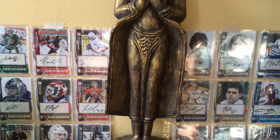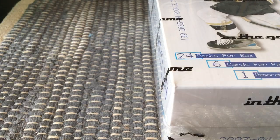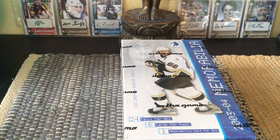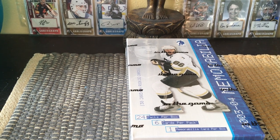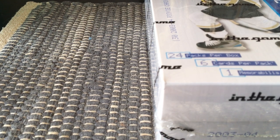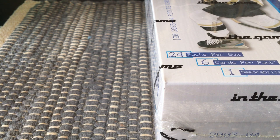Hey guys, it's Full Cards here, live and direct from Brooklyn, New York. Today I'm going to open up another box of the 2003-2004 In The Game Memorabilia. This is an interesting box — old-school — and it's got a bunch of goodies. It only cost about $26, down probably from $40. It's from the early days of memorabilia: 24 packs per box, four cards per pack, one memorabilia card.